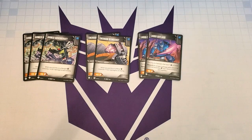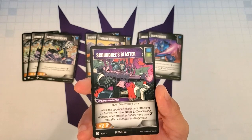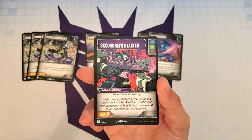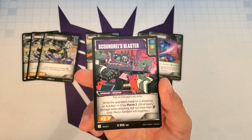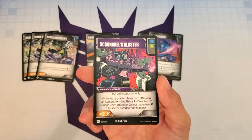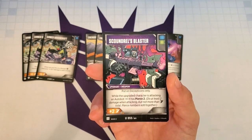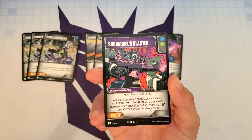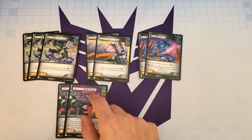Another card that helps us deal Pierce against Autobots is Scoundrel's Blaster. It's an upgrade weapon with a blue and a green icon so we can grab this while battling. It says put on Decepticons only — all of our characters are Decepticons, so we can put this on anyone. While the upgraded character is attacking an Autobot, it has Pierce 2, and it also gives us plus 2 attack. This is really good against Autobots in general. The plus 2 attack is great against orange decks where the opponent doesn't care how much armor they have and doesn't flip much blue. Because it has a green icon, I put two copies of Scoundrel's Blaster in the deck.